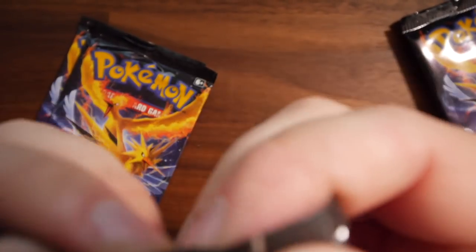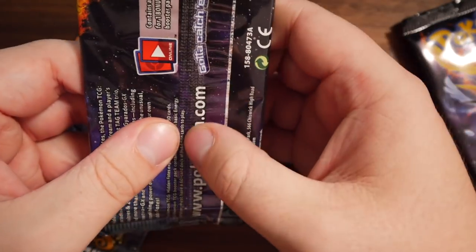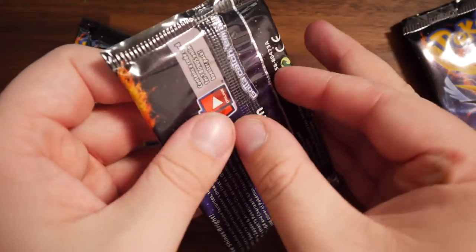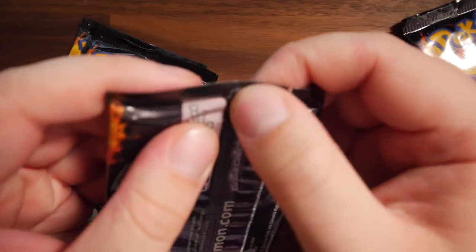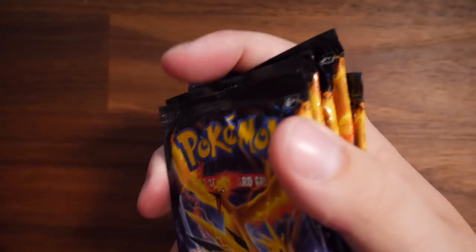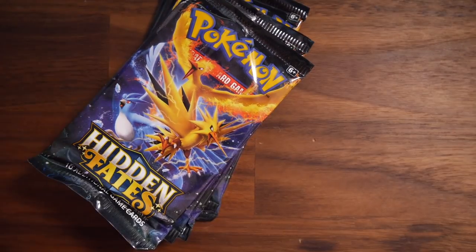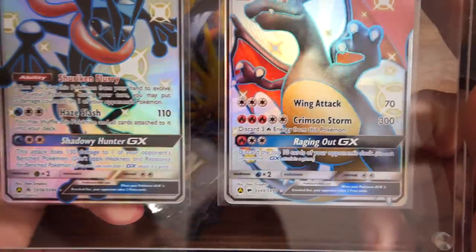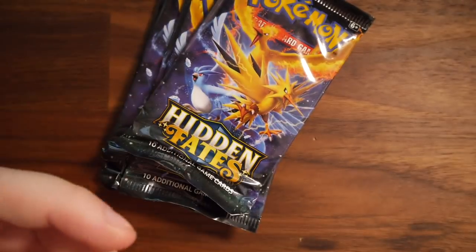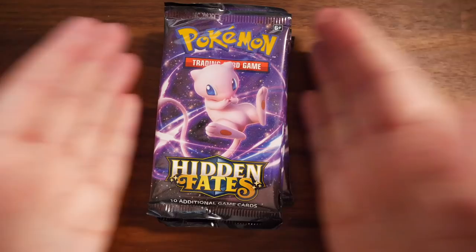There's been some rumors going around online about people opening packs and then re-sealing them. This pack looks really weird — it's got glue all over it, like it could have been resealed. They all have it. I've never seen that in my openings so far. I saw someone say online that he opened 80 packs of Hidden Fates and didn't get one full art shiny card. If he didn't get one in 80 packs, that's kind of suspect. All these packs look like they've been tampered with.